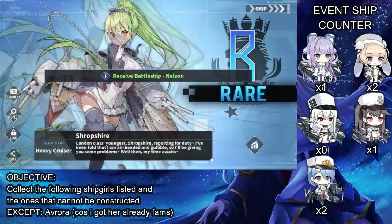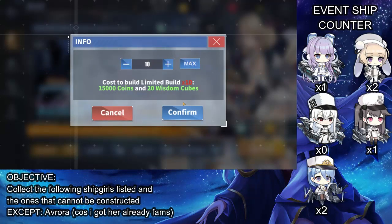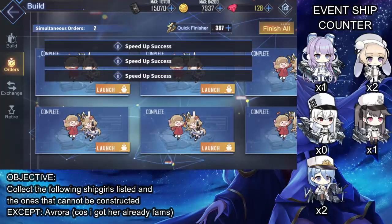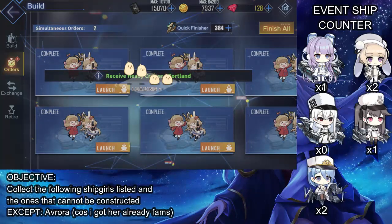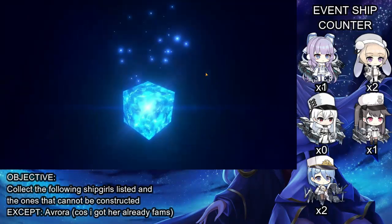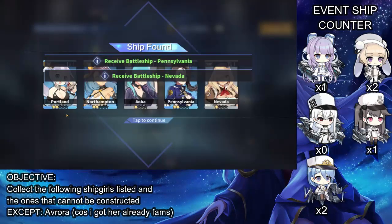Now I just want Sovetskaya Rossiya. God damn it - one more. If it's Sovetskaya Rossiya, I'll be happy. Because Rossiya has the longest build time in the game right now. Let's go ahead and do another one. Let's hope we get her this one, and no more duplicates please. Portland again. And Skoda. Portland again. And Lily. California. Oh my God. The audio is already stuttering in the background and I hate it. Portland again. Northampton again.